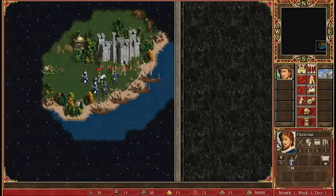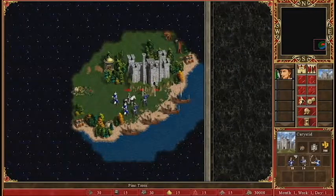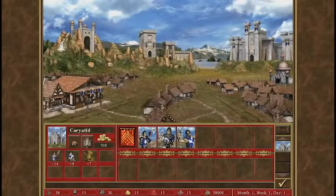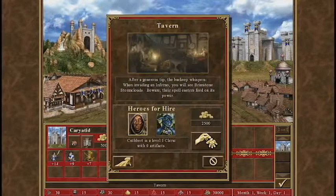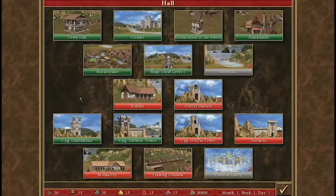I travel across the map and I can pick up treasure or I can interact with enemies. So we can look in the castle here, and these buildings let me do different things. The tavern lets me hire new heroes, for example. I can get new buildings which allow me to get more soldiers.